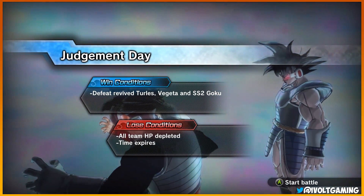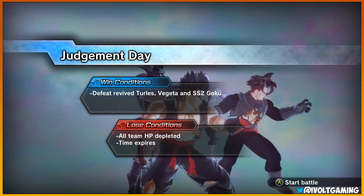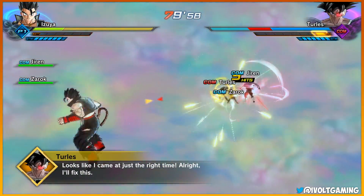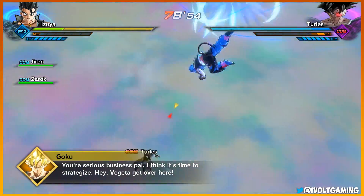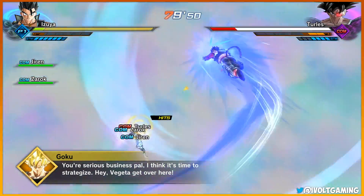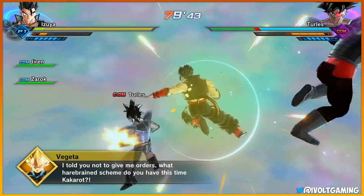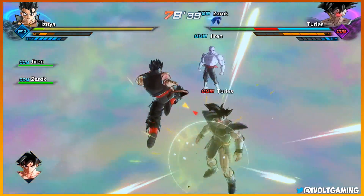We have Turles here with us, we have my time patrol character - oh sweet, we have a bunch of characters here. Where's Ultra Instinct Goku? I guess we start here - we got my Z Universe One character. Look at that timer though, holy crap - it's more than an hour!